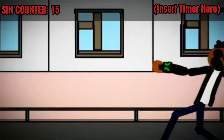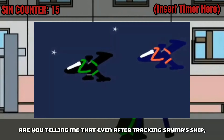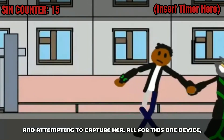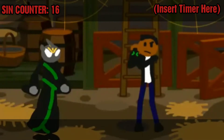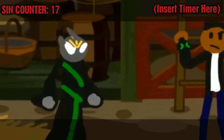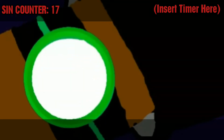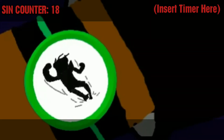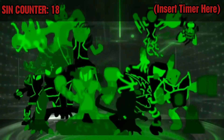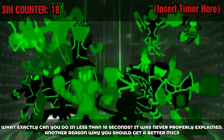Follow me! Are you telling me that even after tracking Seema's ship, blowing it up, and attempting to capture her, all for this one device — you don't even know what it f***ing looks like? I'm good, but how about you tell me to deal with this Omnirust? I made the Omnitrix on my home planet, Fisma X. Once activated, we had access to many different alien species from across the galaxy. If it's my face here, I can do this in less than 10 seconds. What exactly can you do in less than 10 seconds? It was never properly explained. Another reason why you should get a better mic.